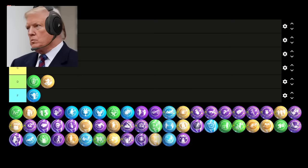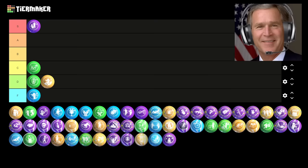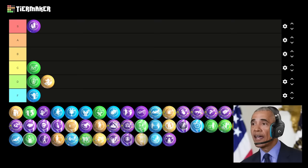Next up is Impatient. What a horrible Gobblegum. If you waste a Gobblegum slot on this, you are a total noob. Bleeding out rarely happens if you're good, and this just saves you a little bit of time so you can respawn before the end of the round if you do bleed out. It's not worth wasting one of your precious Gobblegum slots on. F tier. Fuck this Gobblegum.